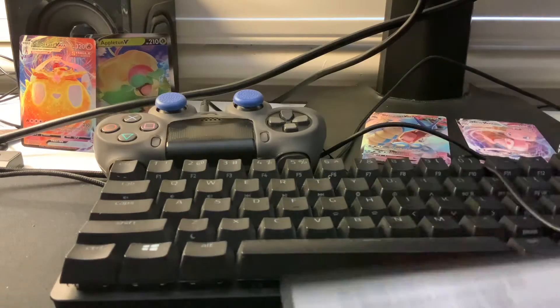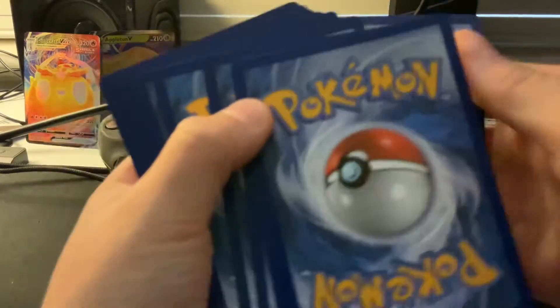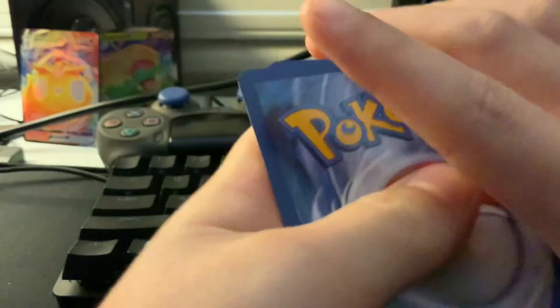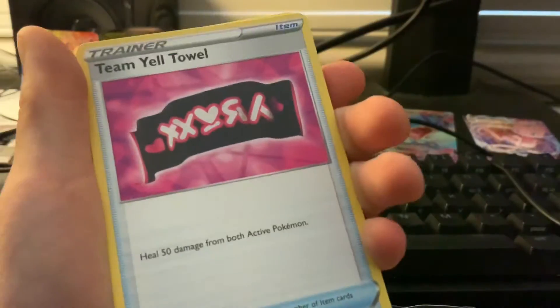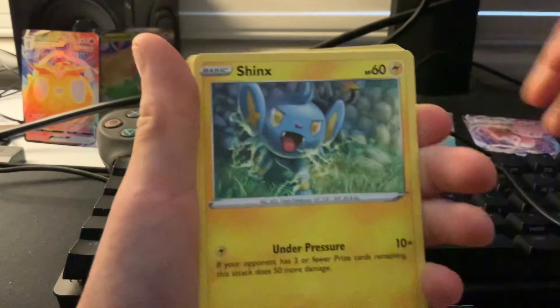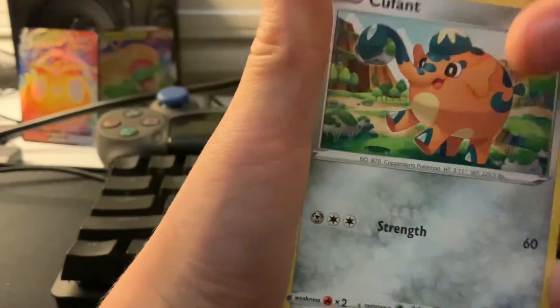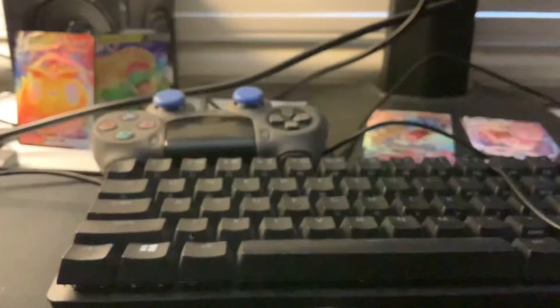Okay, good card. One, two, three, four. Energy, Team Yell, Luxia, Dotrix, Shinks, Spinrock, Boozle, Kufin, Kantia, Troopers, and Professor's Research. We still got a few packs left.